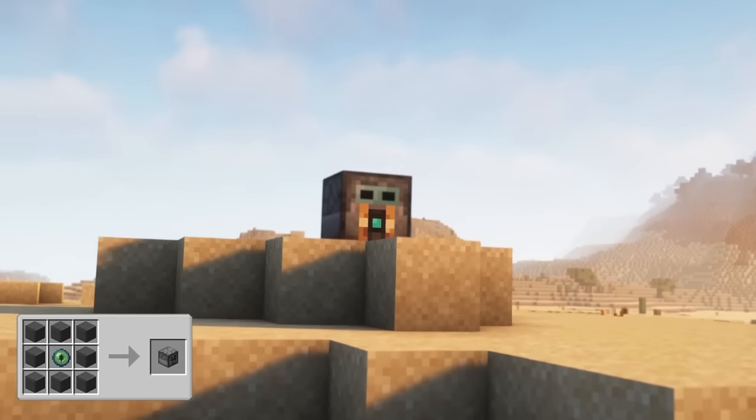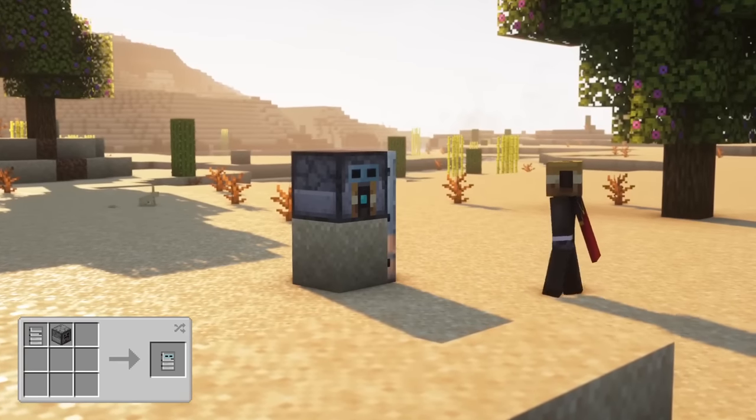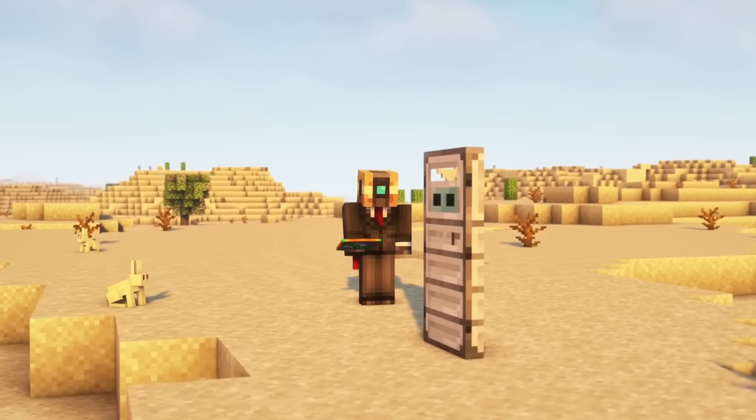The retinal scanner emits a redstone signal when its owner looks directly at the front of the block, from any visible angle within breaking distance. The scanner door has the same concept. For both, you can also add other players with the allow list.